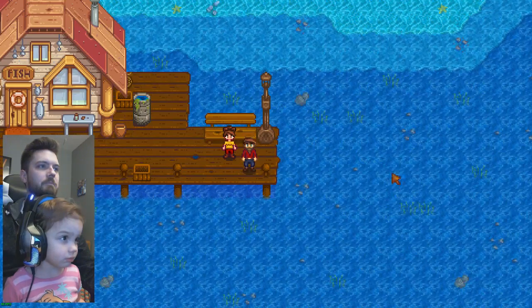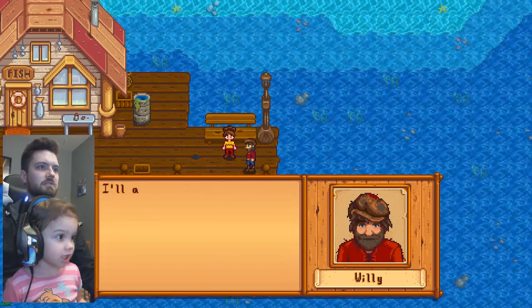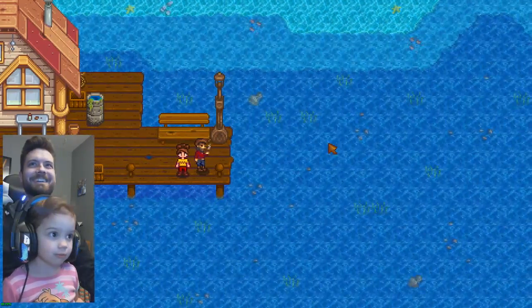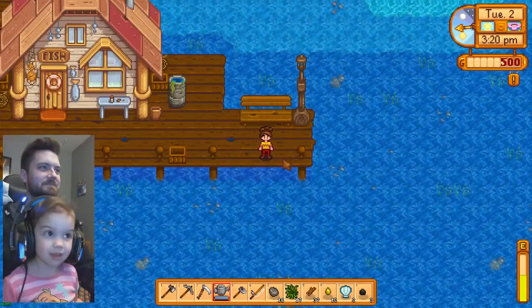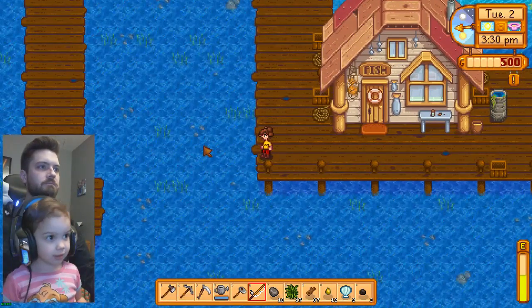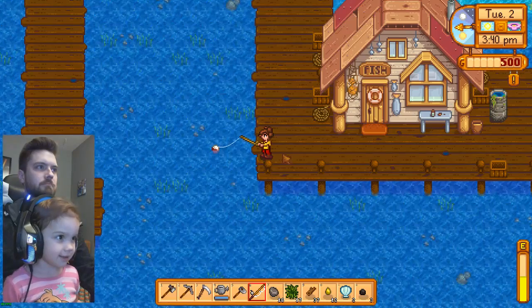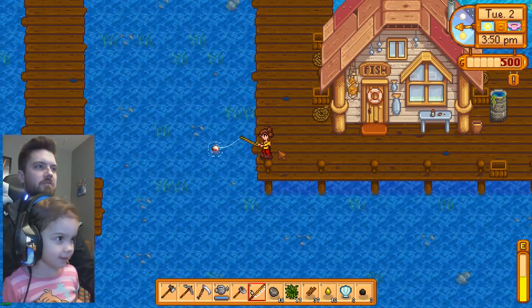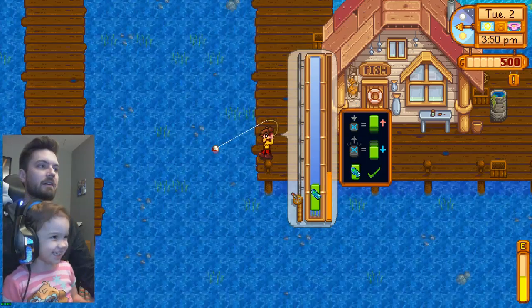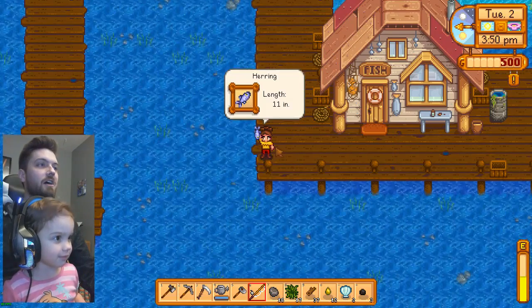Willy is going to give us a fishing rod. We received a bamboo pole — we're going to put it in our inventory. Now we can fish! Let's fish at the beach. We're going to throw it as far as we can. Now we wait until the fish bites. We have to be very patient when fishing. We got one! That tickled me — it vibrated a little, didn't it? It's a sneaky fish — ah, we got it! We got a herring!